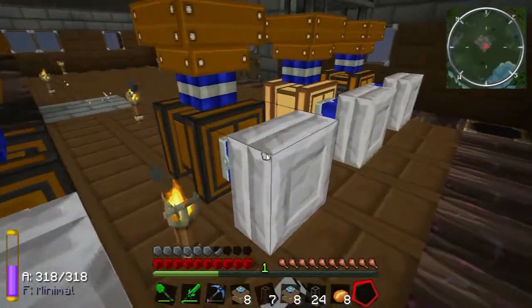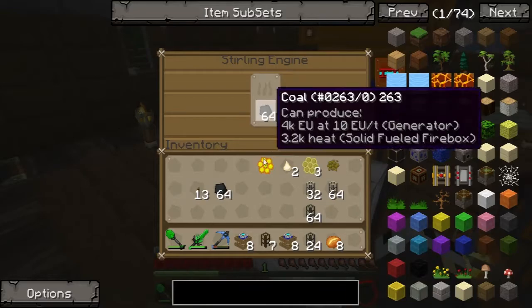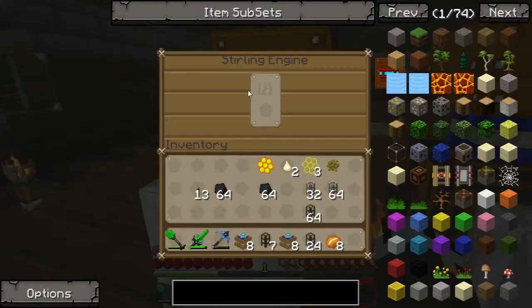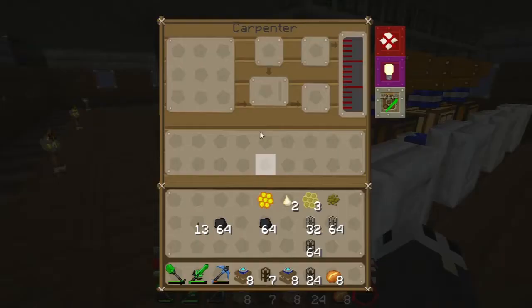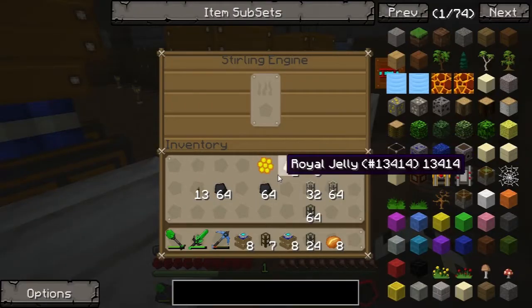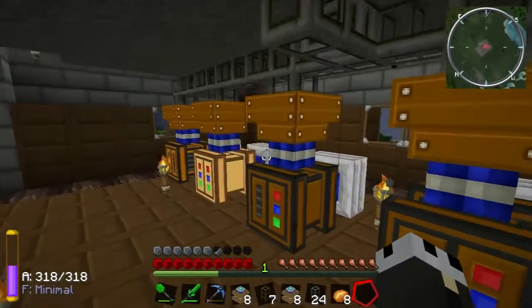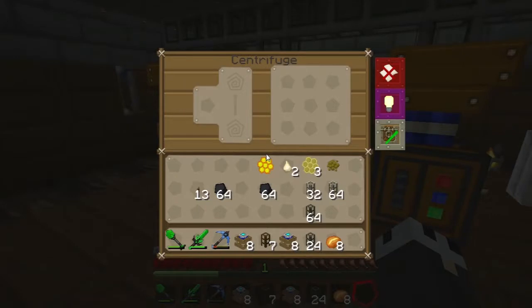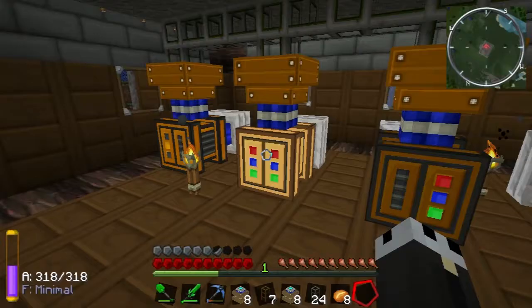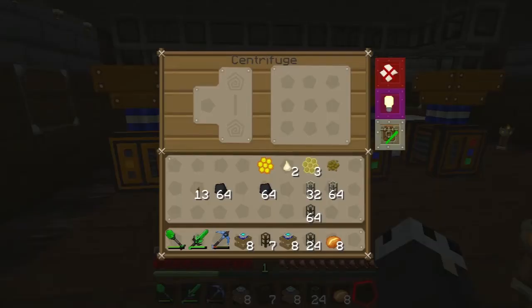I only brought three stacks of coal so I'll have to come back and get another. Now the reason I have two carpenters is because some recipes require water and some recipes require honey, and we want to have the flexibility to do both. So that is my logic there and I think it makes a lot of sense.